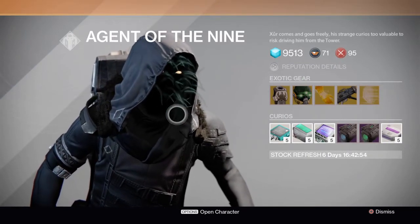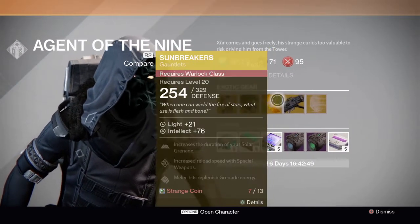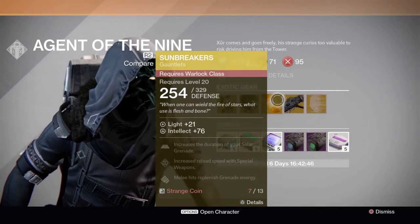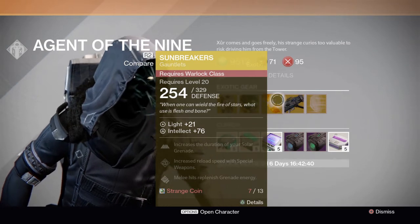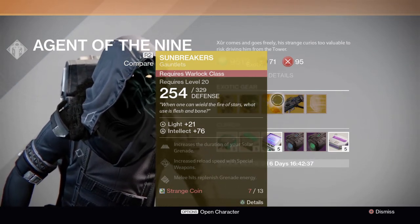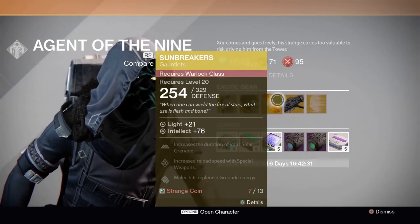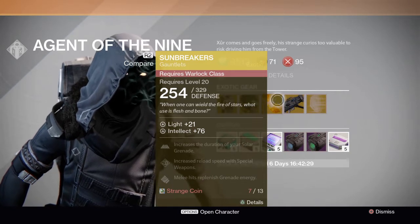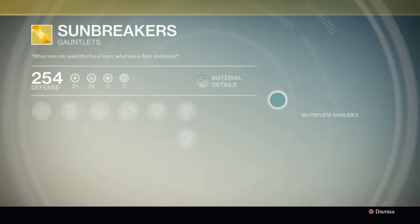Next up, what's probably gonna make our Warlocks rage, is that Xur has the Sunbreakers up this week. For a new Warlock at level 20 or 21 who doesn't have an exotic, you're probably gonna be happy because it's a pretty good exotic for the Warlock. But for level 29 Warlocks out there, they're gonna be so pissed — Xur has had this item for a few weeks in a row. Anyway, this one's for the Sunsinger Warlock, so if you're a Voidwalker, don't use it unless you're planning on maxing out your Sunsinger subclass.